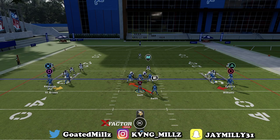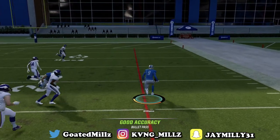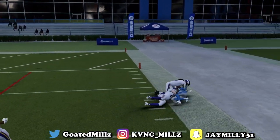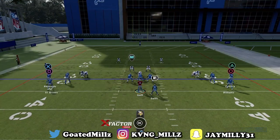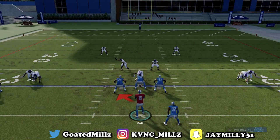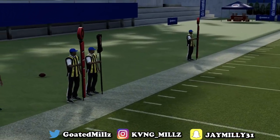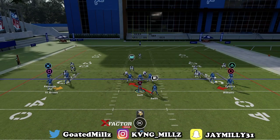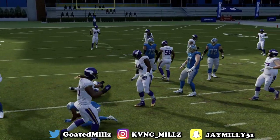It wouldn't be smart to throw it to the left because they have four defenders on that side. Look at the right, or look at running the ball. On the right side, boom — the glitch happens where the defender always runs past the ball, and you can try to break it to the house. A lot of the time you either run the ball very successfully, or you throw the RPO.